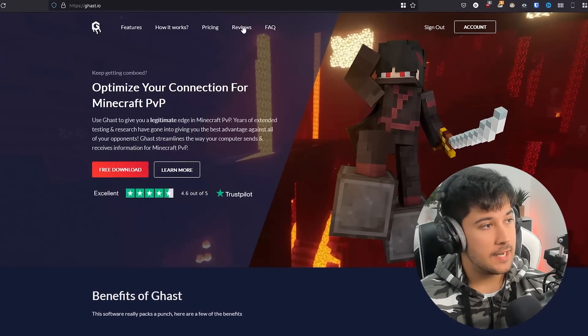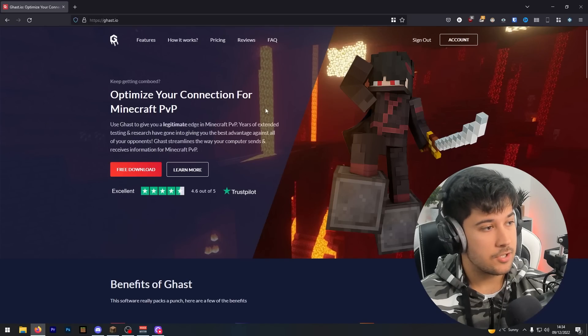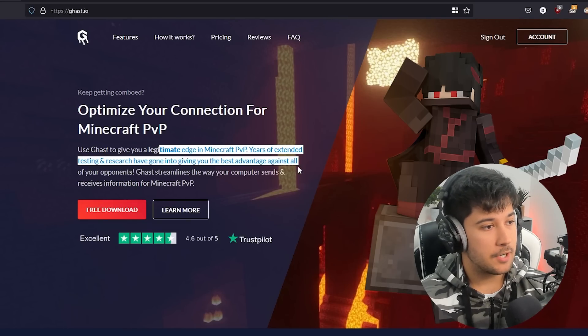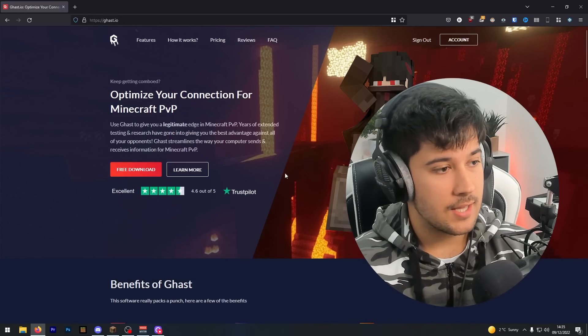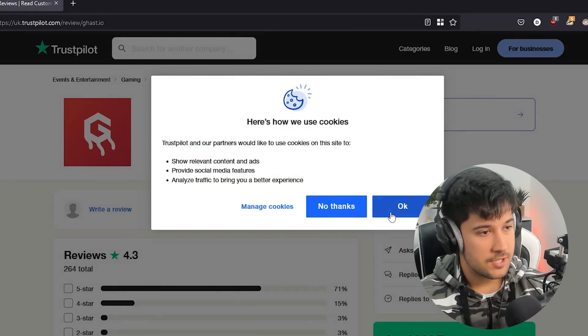So this is their website here. I'll leave a link to it if you want to check it out for yourself — it's literally just ghast.io. As you can see, it optimizes your connection for Minecraft PvP and gives you a legitimate edge. Lots of extended research has gone into this. You can look at their Trustpilot and see all their excellent reviews. We're going to be trying out the free version, and I've also been given special access to their premium lightning account.